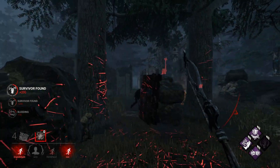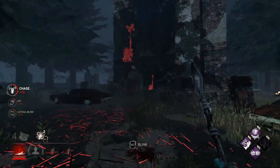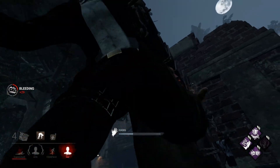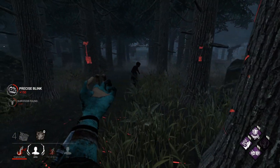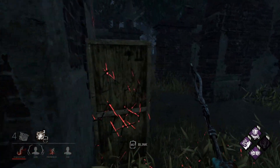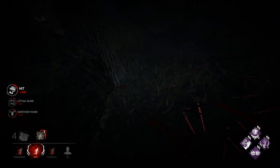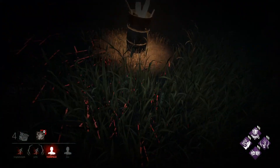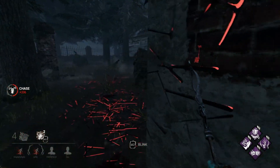These guys are quite cracked - that was a very fast heal. She has Tenacity, and I was wondering how he crawled over there and got picked up so fast - he might have Unbreakable too. There's the obsession - about time! I need to find the obsession to get some stacks. Every time I hit this Claudette I'm going to get a stack on Remember Me. It says one right now - so if the exit gates were powered right this second it would take them four more seconds to open.